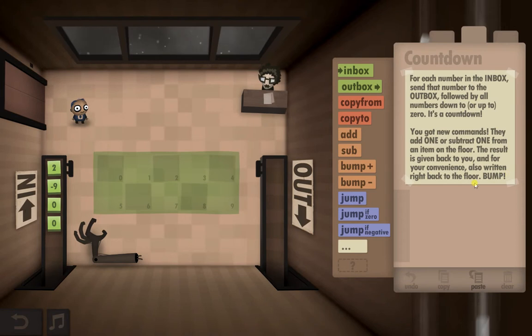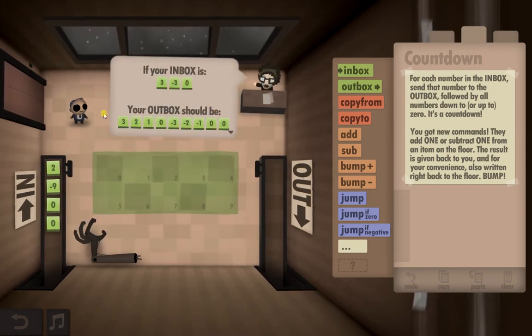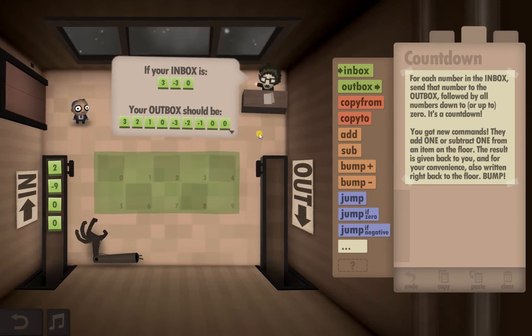The result is given back to you and also written right back to the floor. I found a very handy button — if you click on this guy you can ask him to give you an example, which makes it a lot clearer. So if your inbox is three, minus three, zero, your outbox should be three, two, one, zero, then minus three, minus two, minus one, zero. Like that, it's pretty obvious what you've got to do.